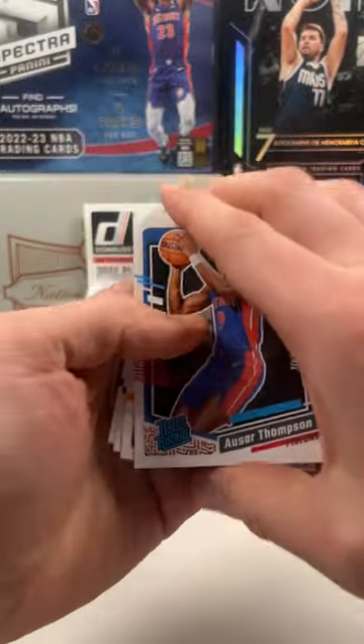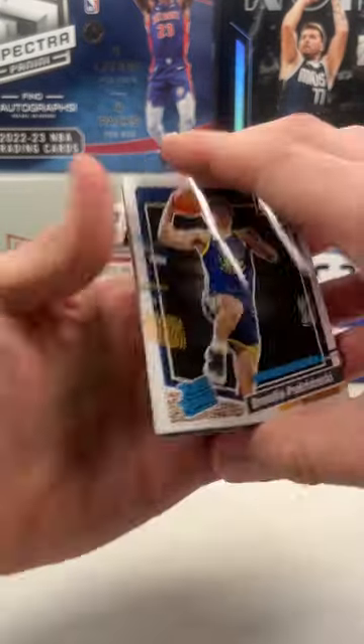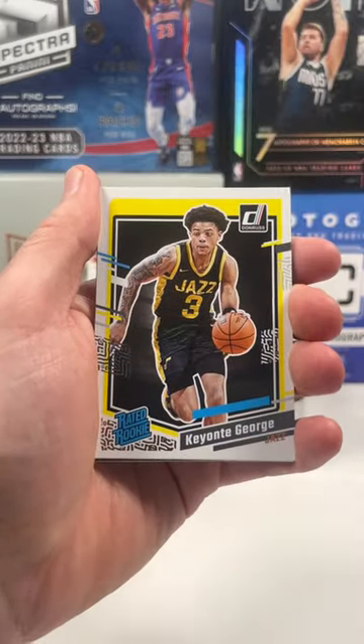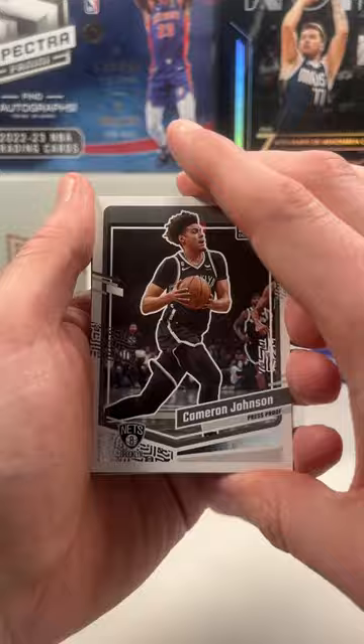Starting at the rookies: we got a Sar Thompson — last pack we started off with his brother. We got Puta Zimski, that's a good rookie. We got Rupert Piante, George. So a lot of good rookies — Hakes, Haime, that's good. Let's keep it going.